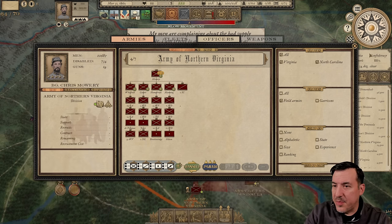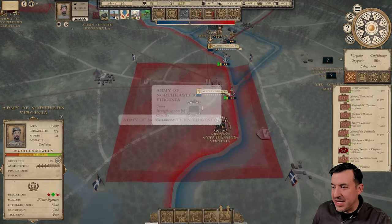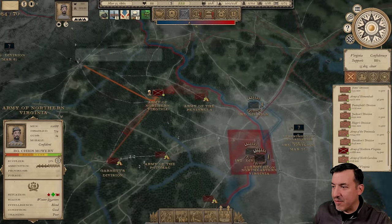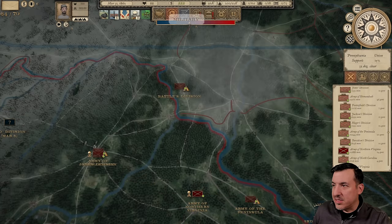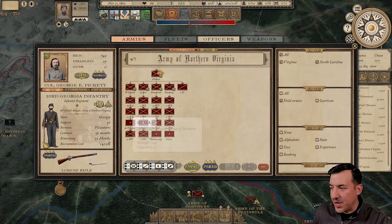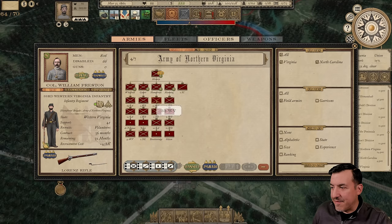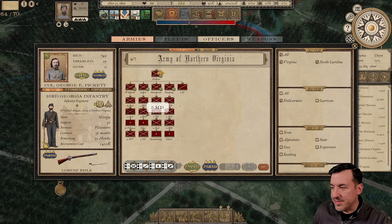We've been ordered to Alexandria, right outside of Washington, where there's a pretty substantial Union army — at least one division of 10,000 men. I'm a little nervous about that, but obviously we need to obey orders. Our new brigade has arrived. I want to see what units don't yet have decent weapons and upgrade those. I want to make sure everybody has something other than mixed muskets. At least every brigade now has at least one regiment with Lorenz rifles.